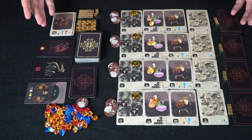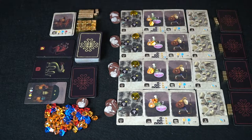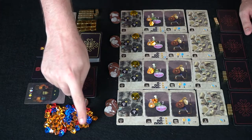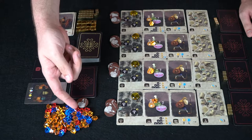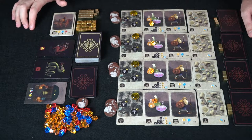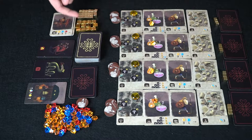Here are all the components of Amber. The jewels represent different colors — yellow being the weakest, blue being the next strongest, and red being the strongest. You also get different denominations of gold: the smaller ones are worth one and the larger ones are worth ten.